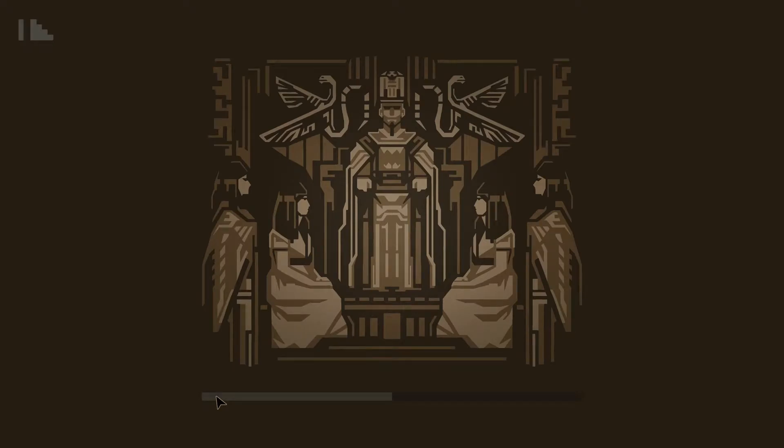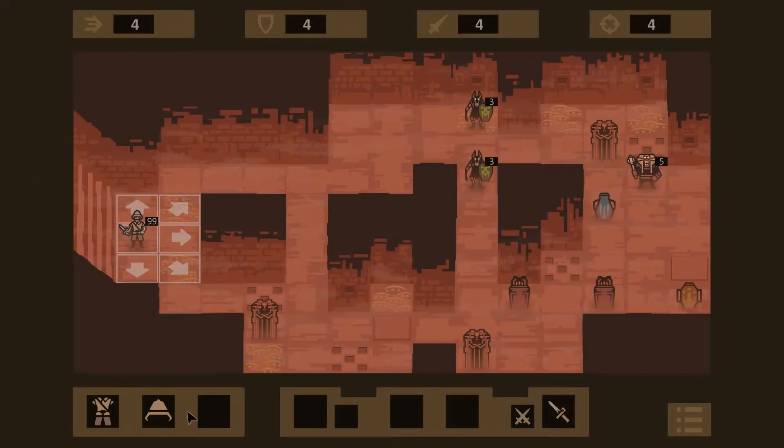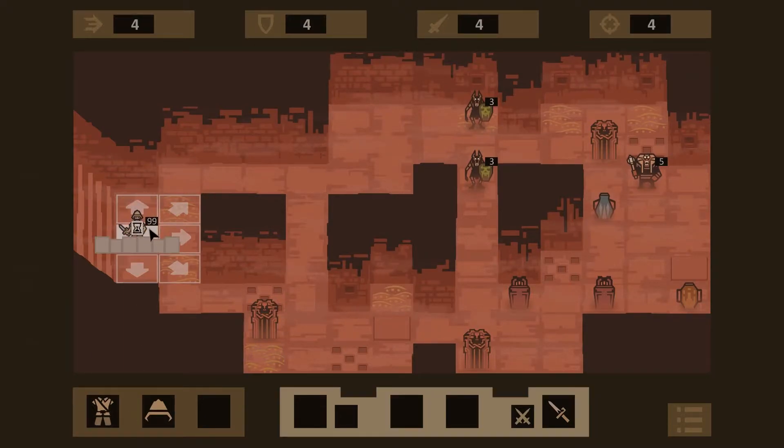There's no text or anything that'll tell you what to do. You have to completely go by images and that's all we have. We have a sword here, our basic armor. I think this is our HP — so we have 99 HP, 3, 3, and 5.